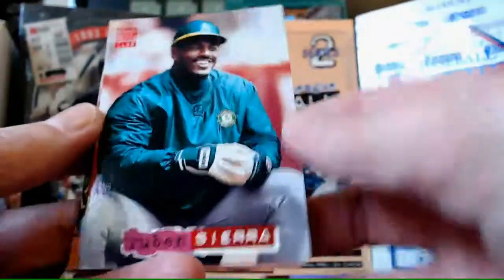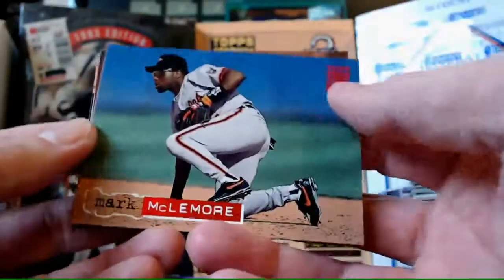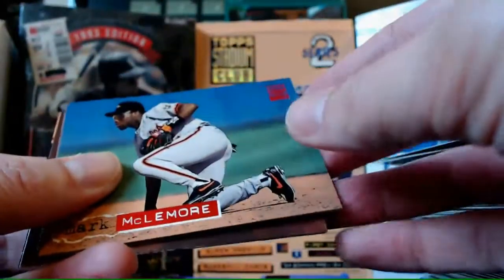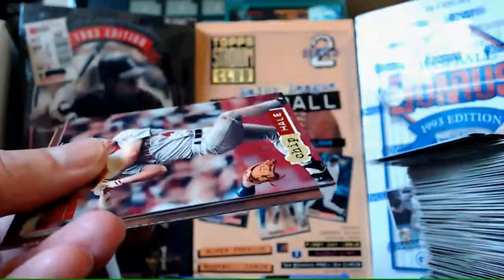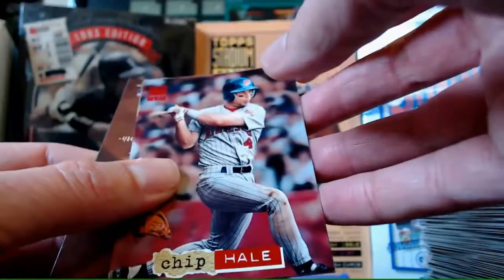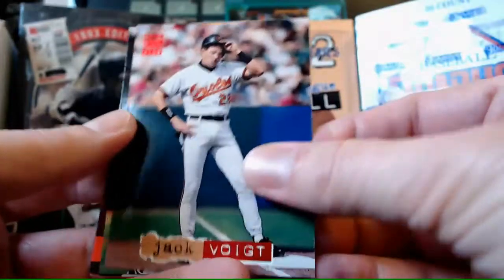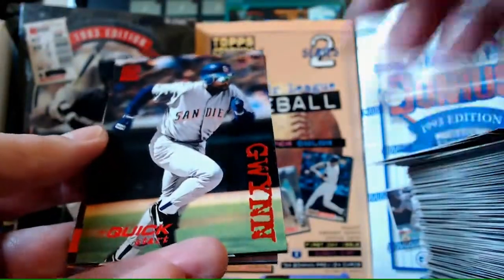Ruben Sierra - that's a cool card, I like Ruben Sierra. Jose Offerman. Mark McLemore. Chip Hale. Jack Voight - never heard of him. Tony Gwynn Quick Start - cool card.